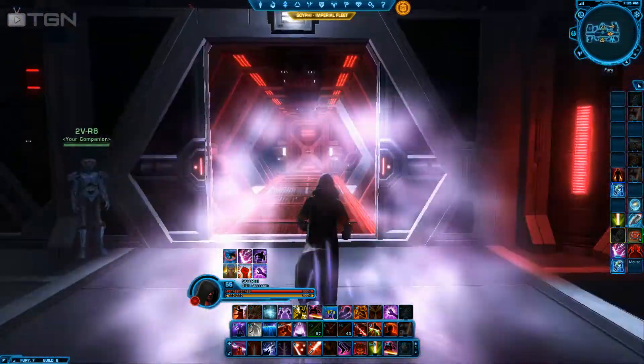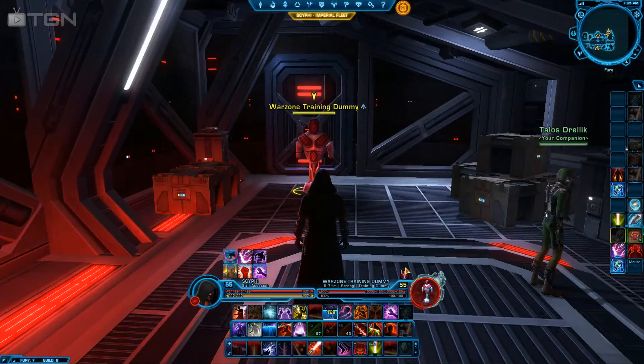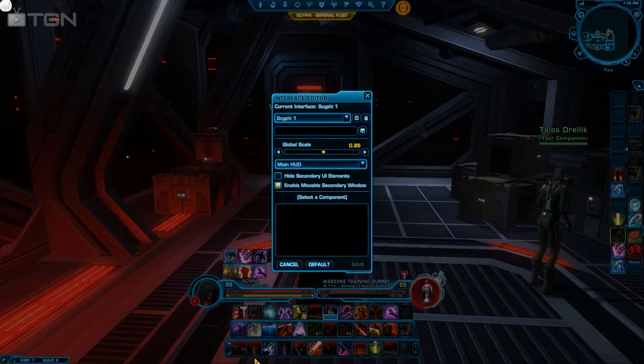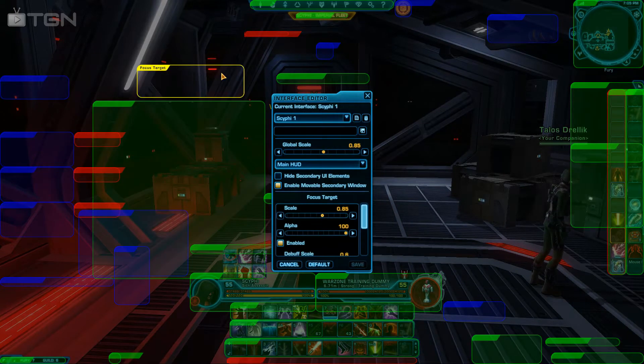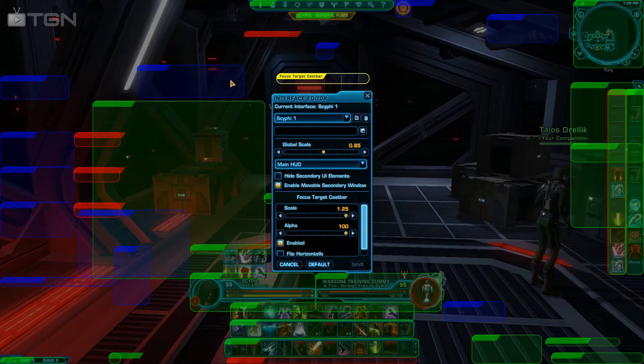We will go to a training dummy real quick. Basically, you have your main target. You guys may have your UI set up different than mine. You will need to go to your editor and make sure your focus frame is turned on — make sure it's enabled. Another thing I like to do is have my focus cast bar in the middle of my screen, kind of at the top, so I see it all the time. So every time I'm DPSing one target, I'll see if a healer is about to throw a heal on that target, or if there's a healer casting, it's right in the middle of my screen, so I can see exactly when those heals are going to be going off.